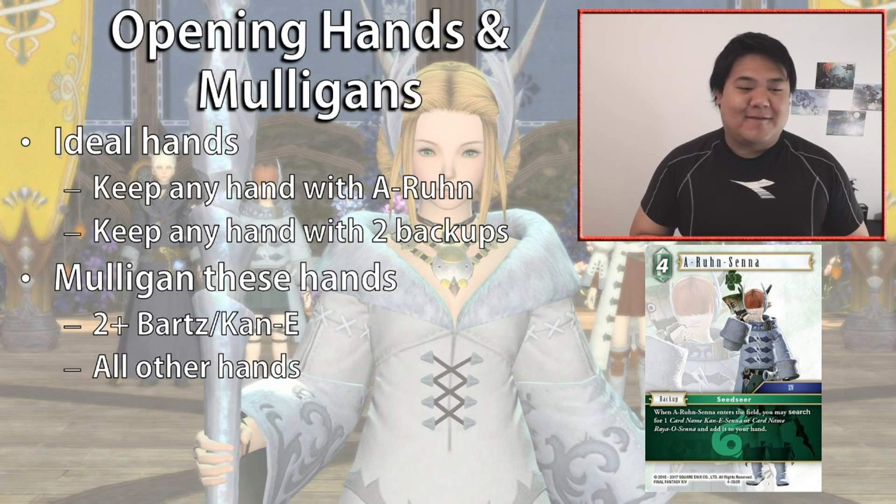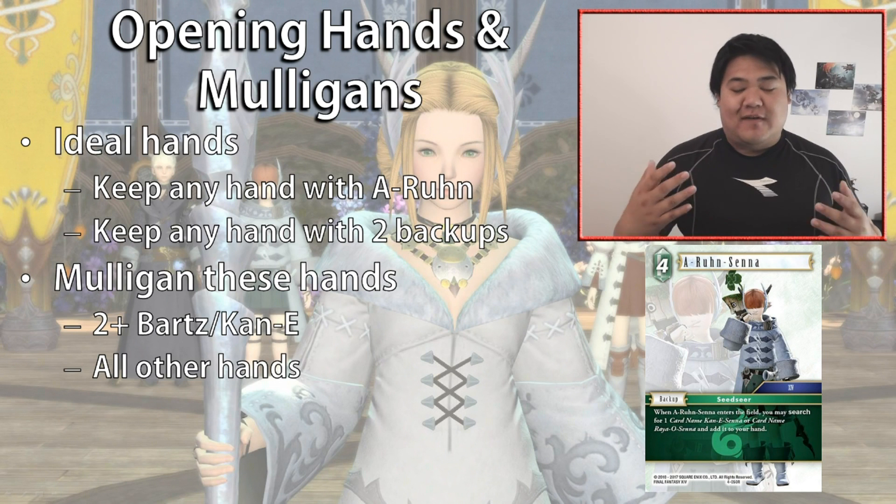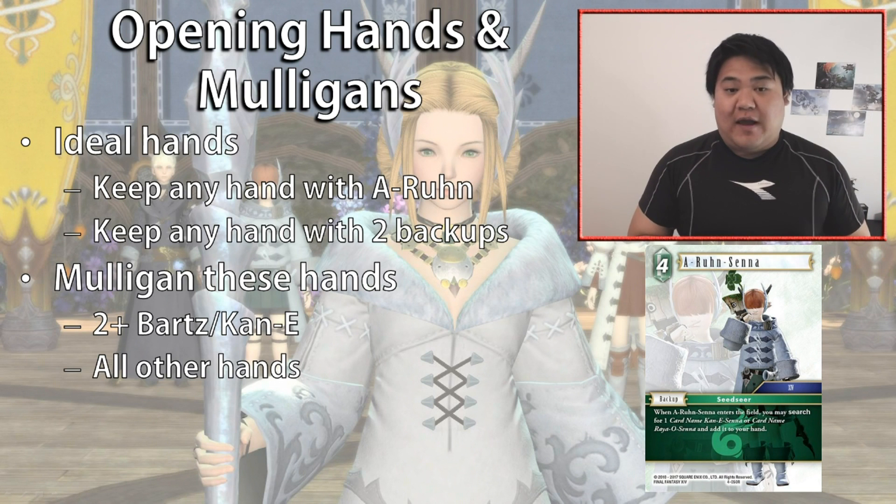In terms of opening hands and mulligans, the ideal hands to keep are any hand with Arun, because Arun Center is a backup that can search for the other backup — it can search for Raya O or Kani as well — so it's effectively two backups built into one. Because we're building a strategy that really wants backups down, it single-handedly gets us the conditions we need to play Kani. Additionally, any hand with two backups is also keepable.